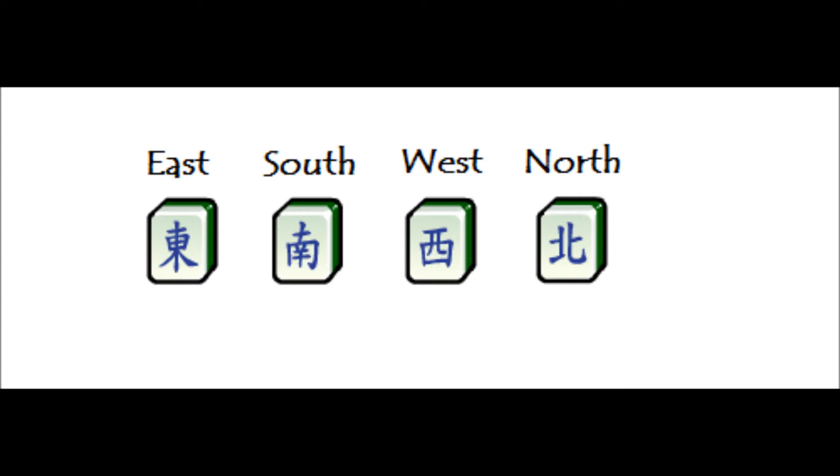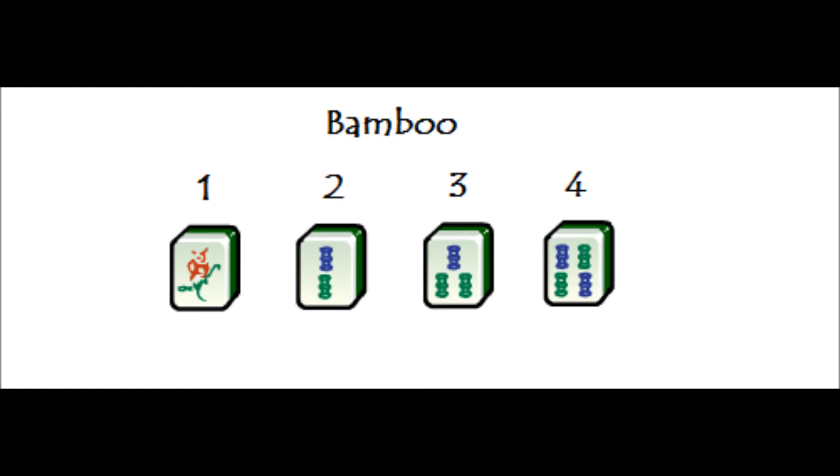If you have a blue North tile, for example, and you had a blue 2 bamboo, that means you hit the north pole of the radio tower second. You need to hit the radio towers at the corresponding pole — each pole in the corresponding order with what the tiles show you. That's what 1 bamboo, 2 bamboo, 3 bamboo, and 4 bamboo look like. So depending on what color the 4th bamboo is — if the South was blue and the 4 bamboo was blue — then you hit the south one last because it is the 4th one.